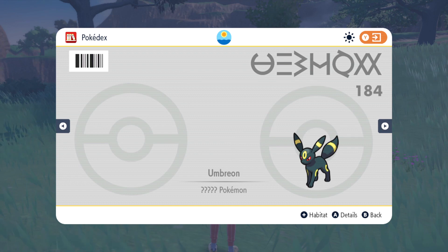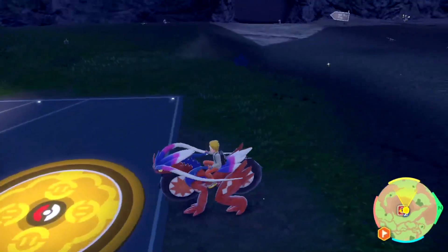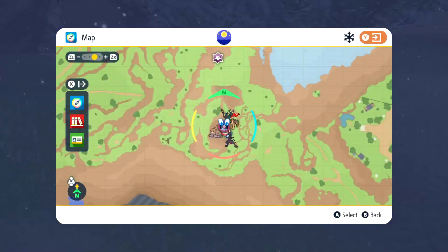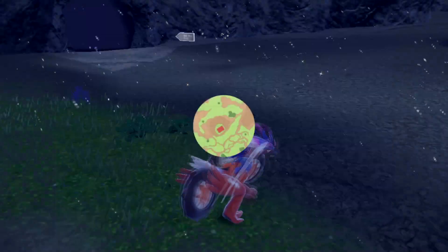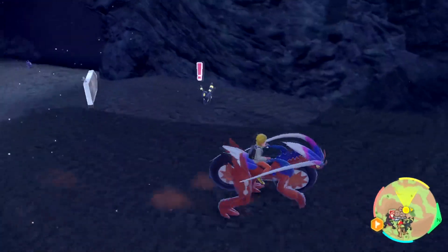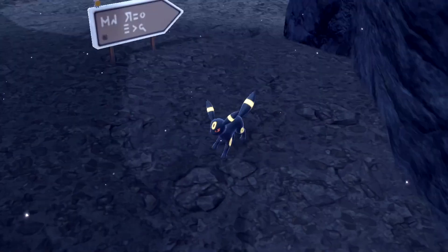Let's start looking for Umbreon — now we have a dark enhancement. You should find him in caves, and he appears at night, so you might have to wait until nighttime. I found him! An easy place to find Umbreon is this area right here — fly to this Pokestop. There's a big cave in here and luckily you can go in there. There he is — Umbreon was just chilling right by the Pokestop. Go ahead and catch it.